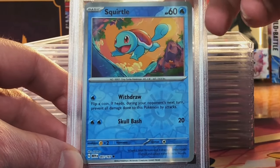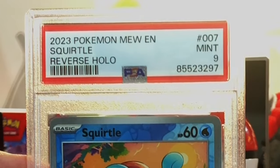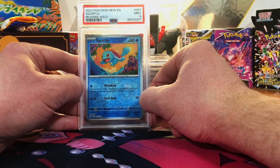Reverse Holo Squirtle — good ol' 151. 9. Yep, Mint 9. Love me some 151 — it's like I'm opening Base Set again.